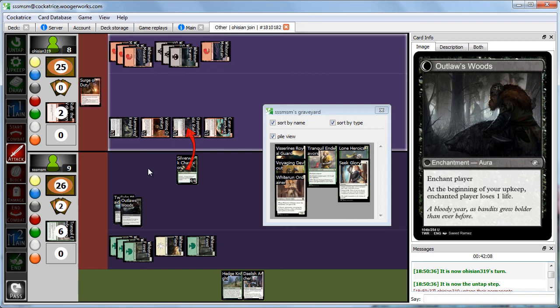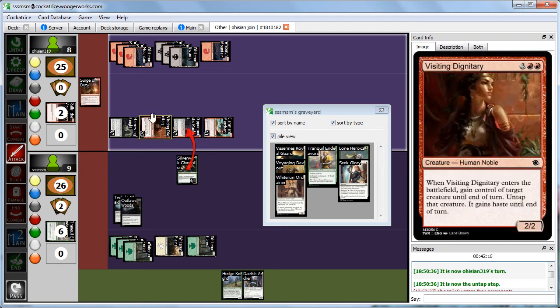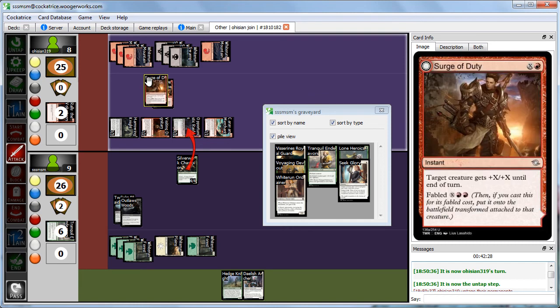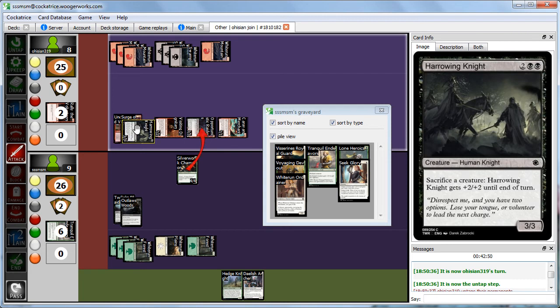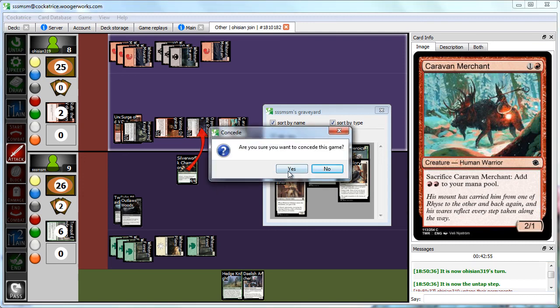Abby plays Search of Duty for its Fabled cost, targeting the Harrowing Knight, and it becomes Undeterred Valiance — giving plus X, plus X and First Strike until end of turn, where X is the number of cards... that's a plus 5, plus 5 and First Strike on the Harrowing Knight. We take 1, 2, 3, 4, 5, 6, 7, 8, 9, 10, 11, 12 — and we're dead.